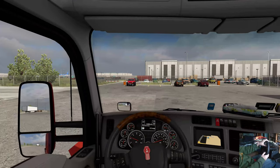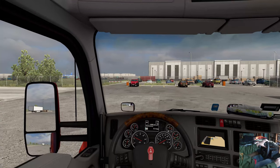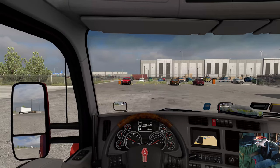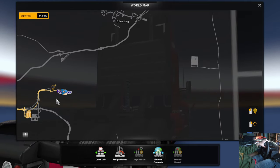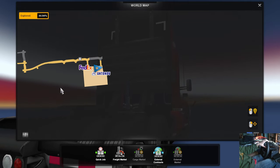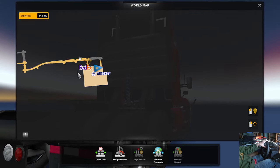Let's take a look at our map real quick. See where that is — it was saying there was a place to... okay, right there. Yeah, we can hit it on the way out.